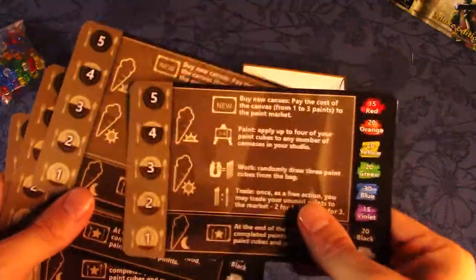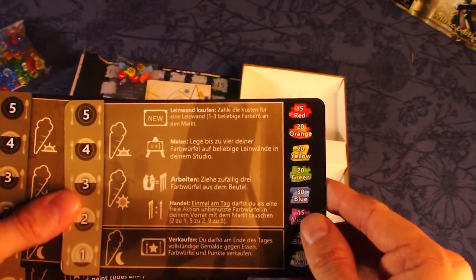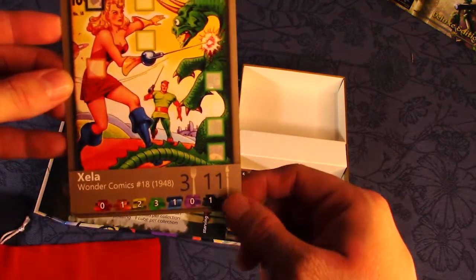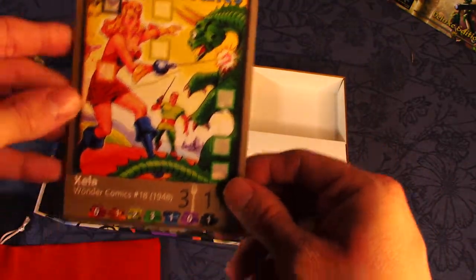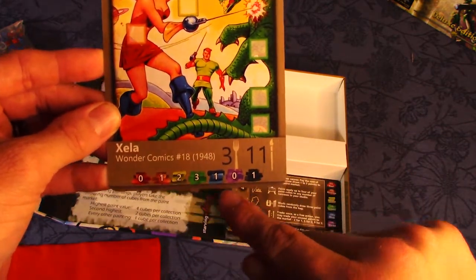Here are the player markers — there are four of them. The second printing did include an add-on expansion for five to six players, but these sheets have all the references in a couple of languages. There are also the painting cards. This is a promo pack that featured comics. What I'm really excited about for this game is its educational value — I'm not great at art history, so every card showing you the artist, the name, and the year is really valuable.